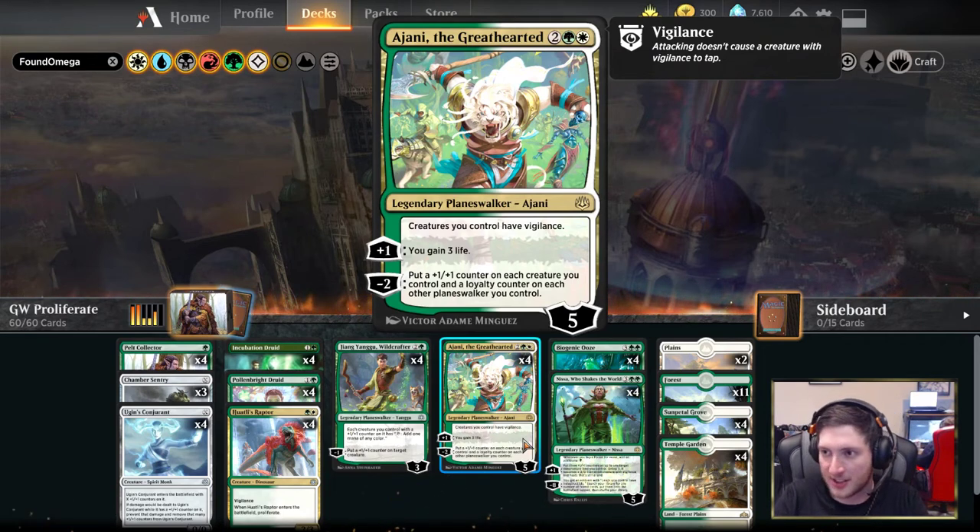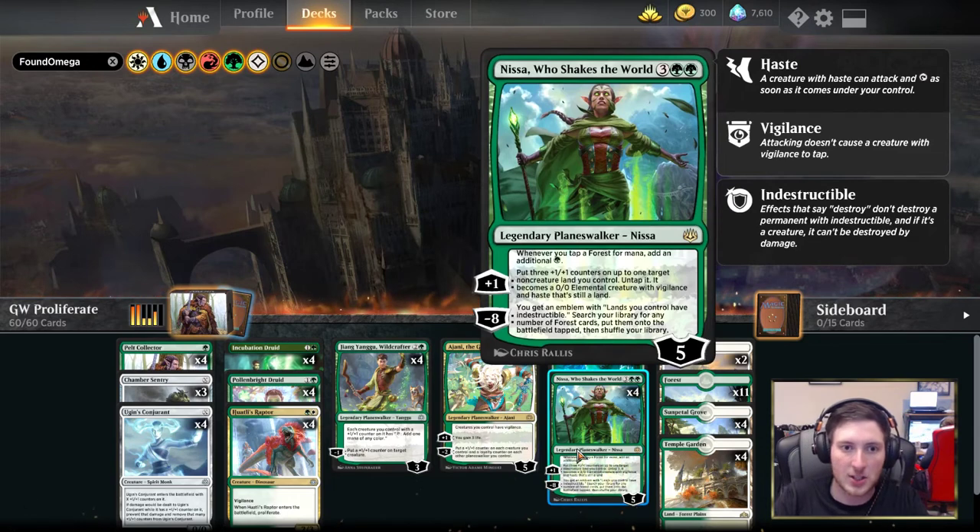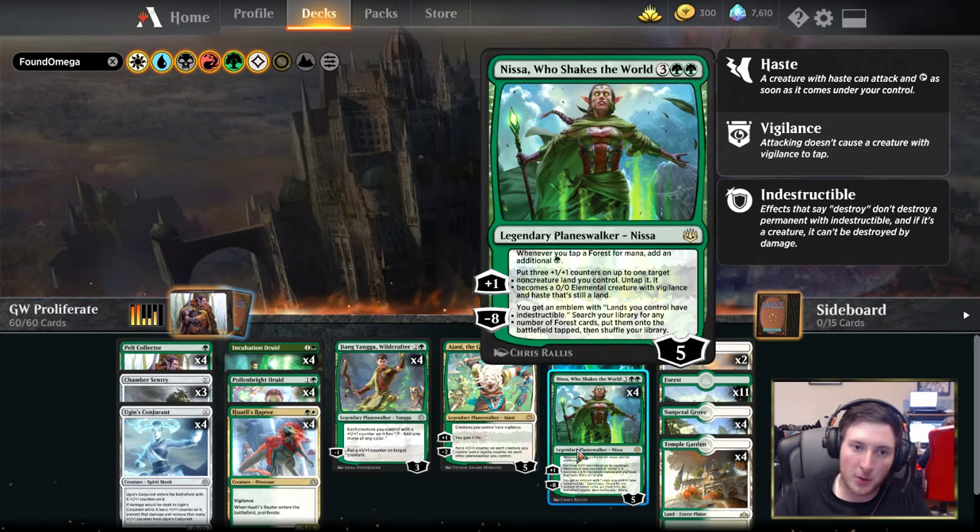Giving your creatures vigilance is nothing to sniff at either, and if you do need to gain some life, Ajani can reach quite high loyalty just by plussing to keep you in the game against an aggressive deck. Our last planeswalker — one of the best in standard right now — four copies of Nissa Who Shakes the World. Nissa's plus one animates lands with plus one plus one counters, so they will also start proliferating off the game's static ability, and she will get to ultimate a lot easier when she's receiving an additional loyalty counter at the beginning of the end step.